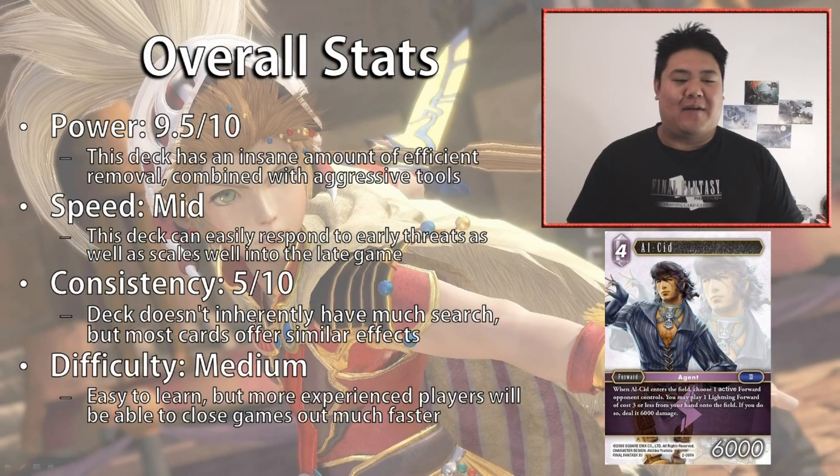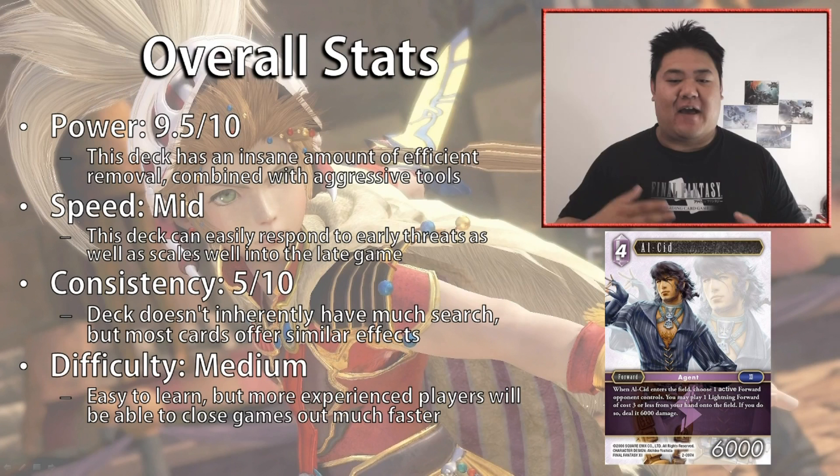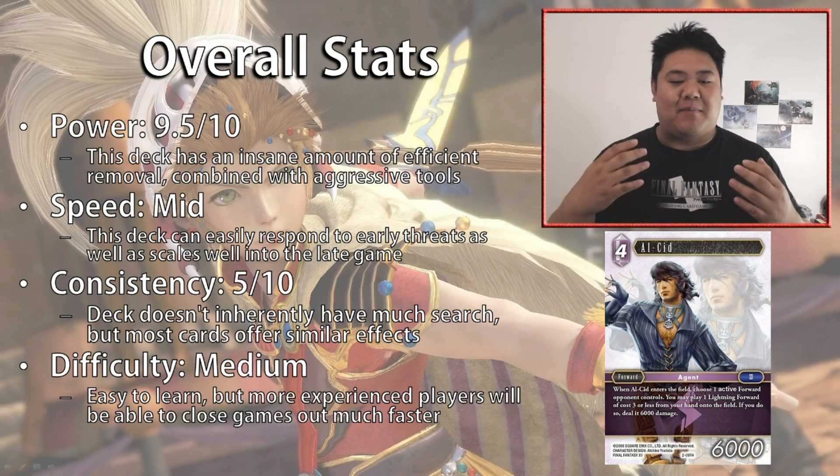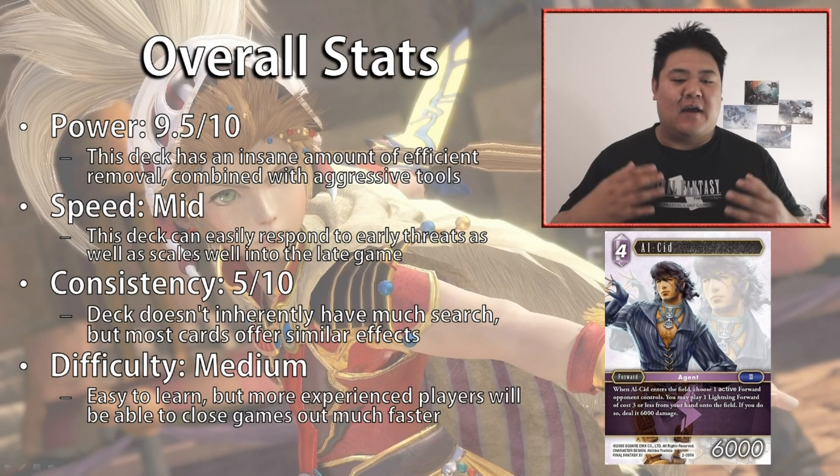In terms of power I rate this about a 9.5 out of 10. This deck has an insane amount of efficient removal — every card pretty much has some sort of removal ability, and your opponent's forwards are never going to live very long. Combined with the aggressive tools of Nono and Red Mage, you are constantly going to be on the front foot.